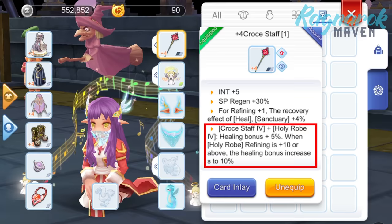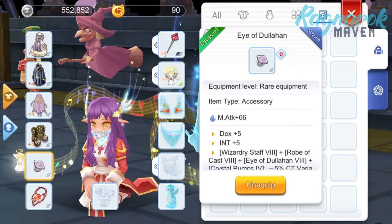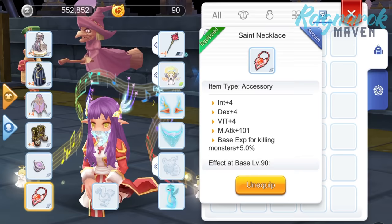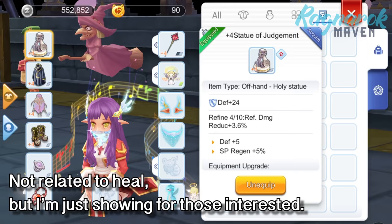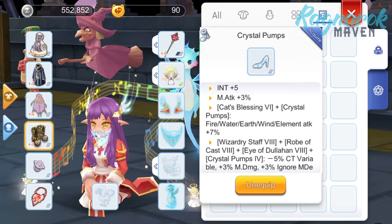For the armor, the Holy Robe does not only have a set effect with the Cross Staff but also increases max SP and has INT +3. For my accessories, the Eye of the Lahan would be recommended as this gives +5 INT and +5 DEX. Ideally I would like to have two of these, but until I can purchase another one, my current other accessory is the Saint Necklace which gives +4 INT. For the rest of my equipment, I have the Statue of Judgment for the SP regen and the Staunch Set for the cast time reduction. However, for the shoes, I do have my eyes on the Crystal Pumps as this will give +5 INT.